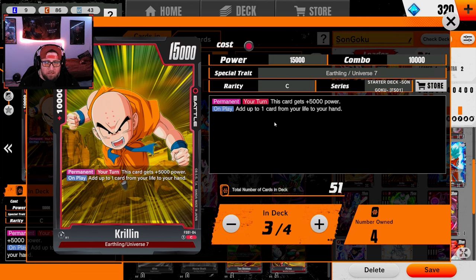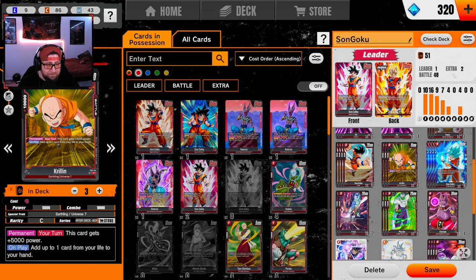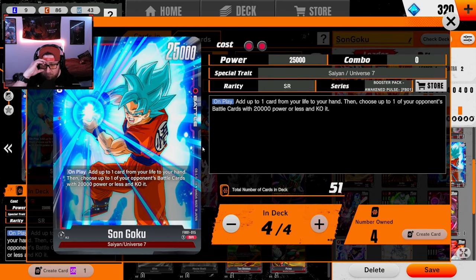Krillin is a two-drop that self-awakens on play, and permanently on your turn he becomes 20k. With Goku the leader's ability you can make him 25k to swing into a Broly. The 10k combo power is insane.